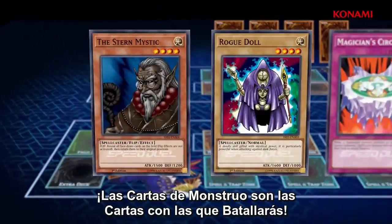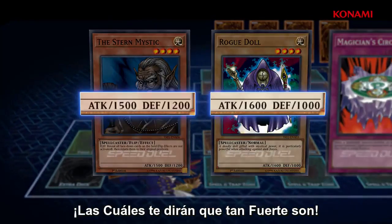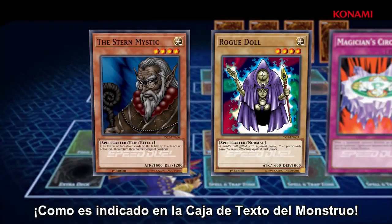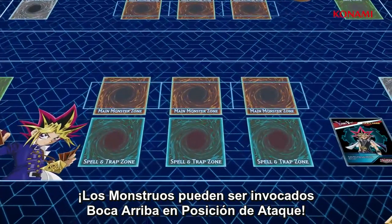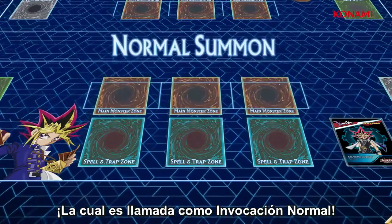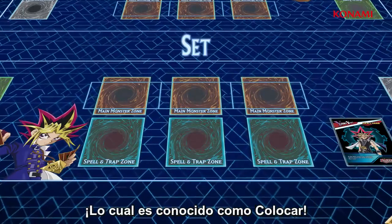Monster cards are the cards you battle with. They have attack and defense values, which tell you how strong they are. Some of them also have effects, as indicated in the monster's text box. Effects are powers that affect a duel. Monsters can be summoned in face-up attack position, which is called a normal summon, or set in face-down defense position, which is called a set.